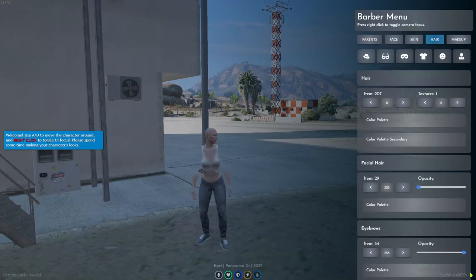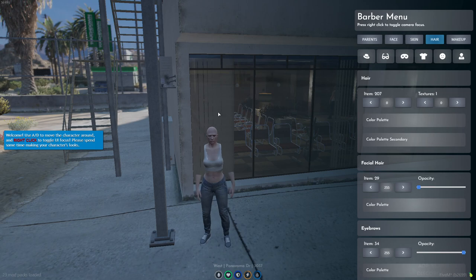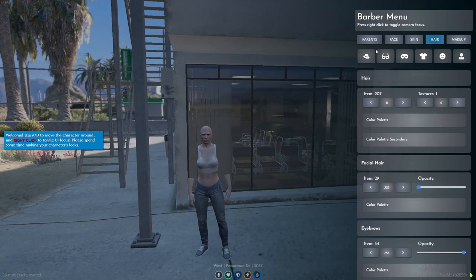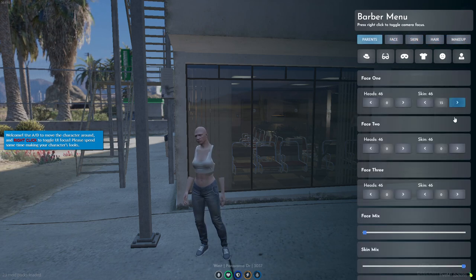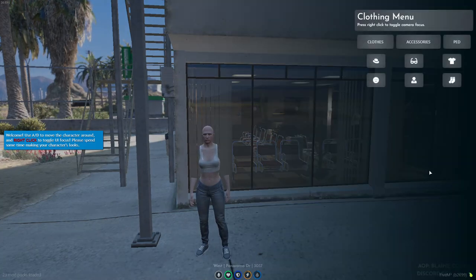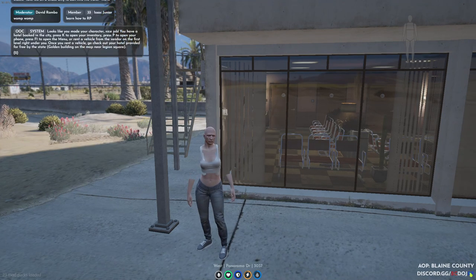So once you come out into an area near the airport, you can hit right click and it will focus on this menu. Once you hit right click it will focus in game, and you can interact and move around that way. When you're in here, you want to focus on doing the whole barber menu — which is the face, skin, hair, makeup, your parents mix, whatever. Once you're done with that, you hit escape while being focused in, then hit save changes, and it will pop up with your clothing. Get done with your clothing, hit save changes, and you are perfectly ready to start roleplaying.